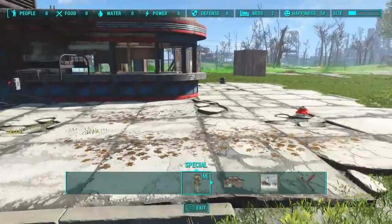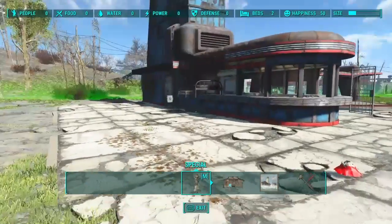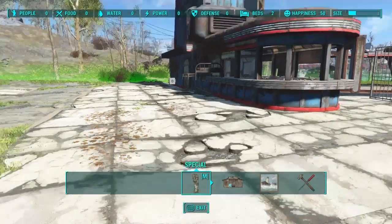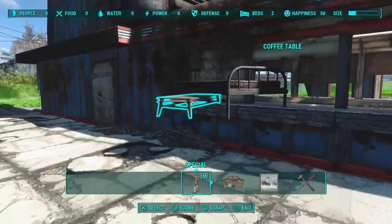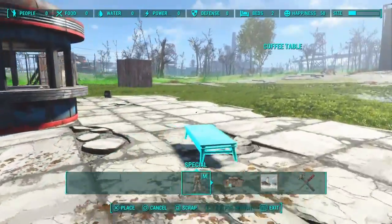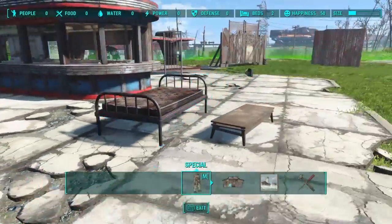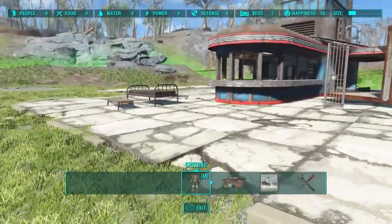Now let's go ahead and get rid of these stairs. The way I recommend is to store or scrap the trigger first, and then the button. So I hope I made that simple enough with the regular rug glitchable objects — it's very simple. Just be careful what order you remove triggers and buttons in and whatnot.